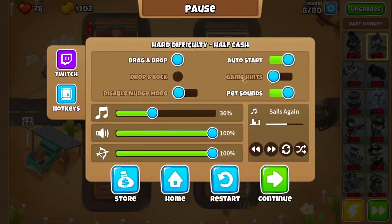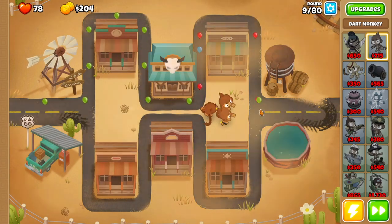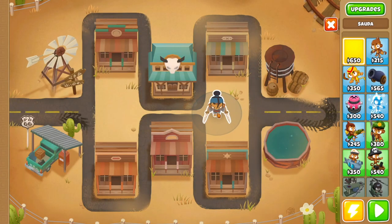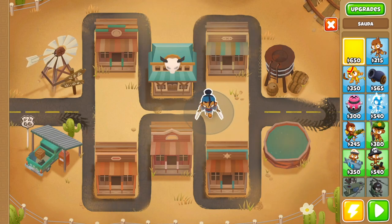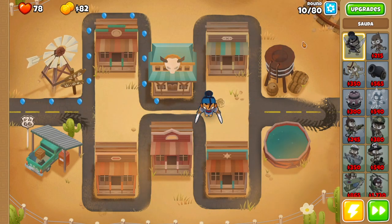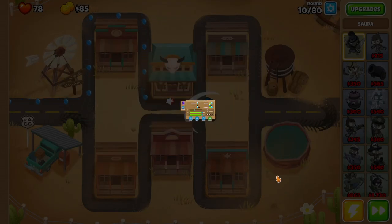Round 8, we want to turn off auto start, and then round 9, here we go. What we want to do is sell all three and get Soda. We're going to drop Soda right over here — bring her to the corner, close in as much as possible to give her that room — and then get started. Turn on auto start and you're good to go.